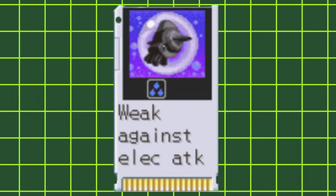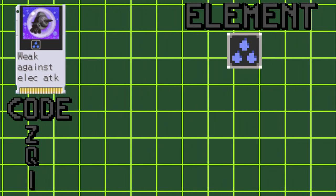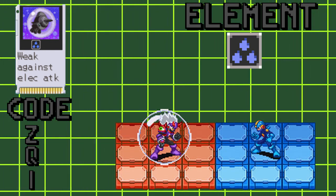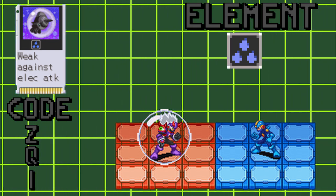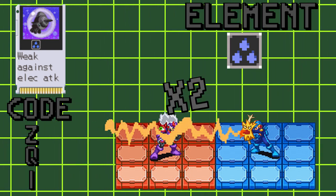The next type of barrier is Bubble Wrap. Bubble Wrap is a single HP barrier that regenerates every 238 frames, or about every 4 seconds. While Bubble Wrap is active, Mega Man's element changes to Aqua, no matter what his cross element is.